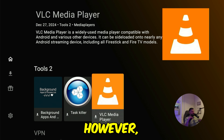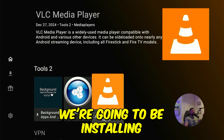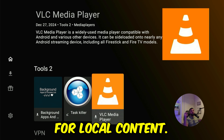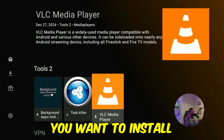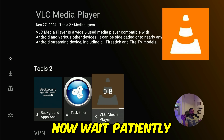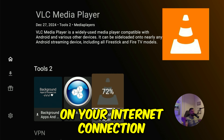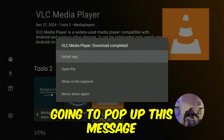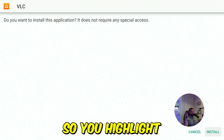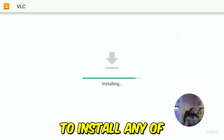For this demonstration, we're going to install VLC Media Player — a very common media player app that is very useful for local content. Click confirm once you've found the app you want to install, and click confirm again to start the downloading process. Wait patiently for the app to finish downloading. It will pop up a message — click confirm, then scroll down and to the right to highlight the Install button and click confirm. It's going to start installing. That's how easy it is to install any of these applications.